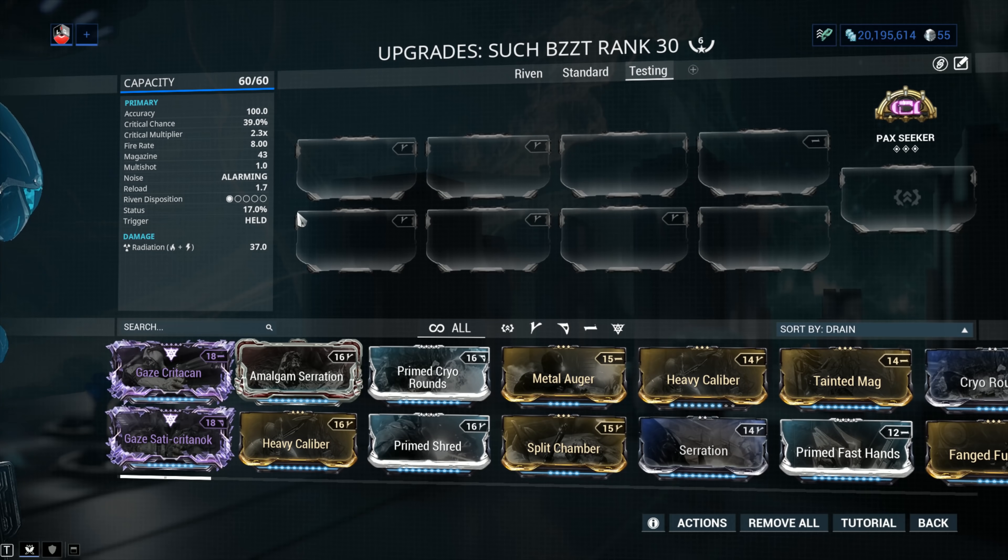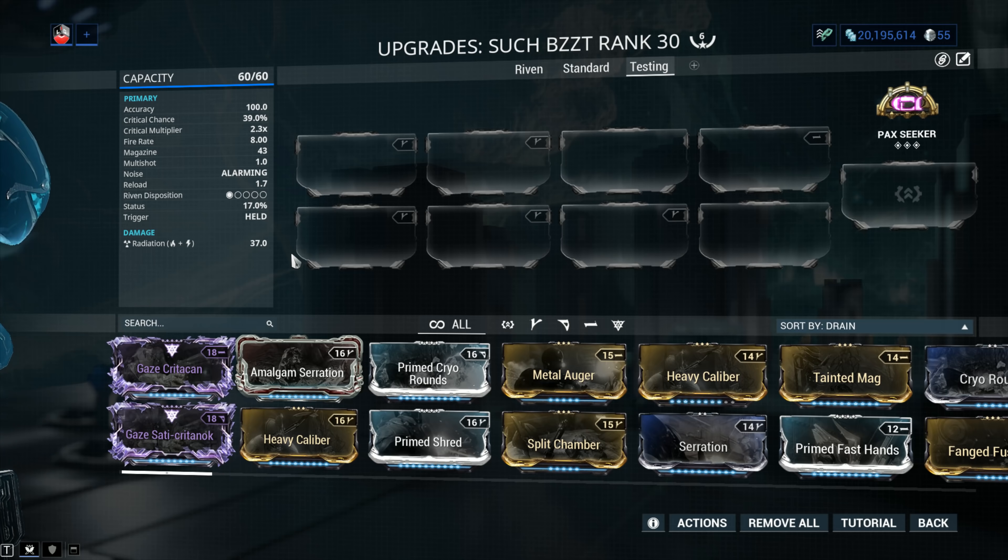Status chance is 17% with trigger held, and the damage by default is gonna be Radiation — you see 37 there. If you go with Brash and get that extra range, you're looking at only 29. That's the compromise you're forced to make — it's really up to you. With that out of the way, let's jump into a standard build.